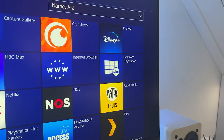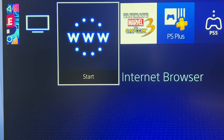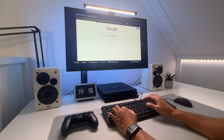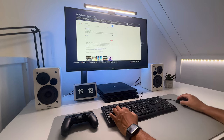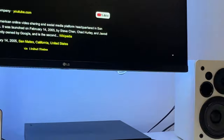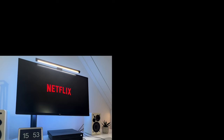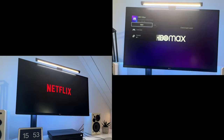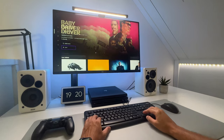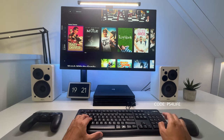So which apps can you use with a keyboard and mouse? The internet browser works, but not as you would expect, as you can only use the keyboard but not the mouse. Which is kind of a bummer, as it works just fine on the Xbox. So I would not recommend using it on the PlayStation 4. Streaming apps like YouTube, Netflix, HBO Max, and so on also only work with a keyboard. But because the user interface is more user-friendly, it's more than usable without a mouse.